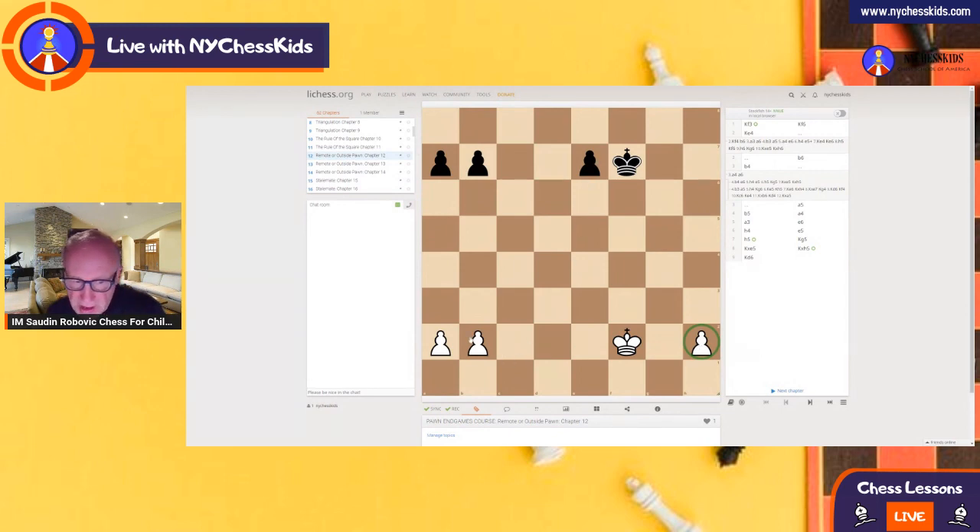See, although we have three pawns against three pawns here, white is winning this game. The first step is bring your king to the center — like this, king e4.